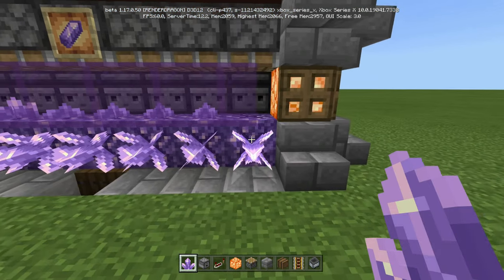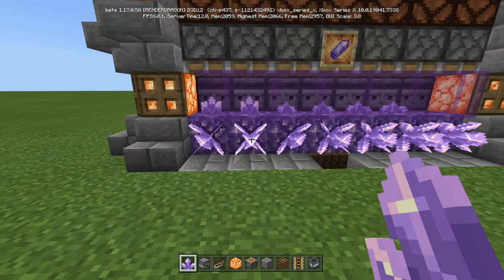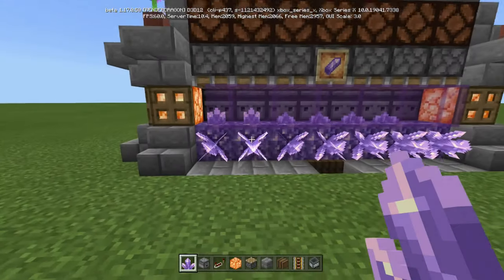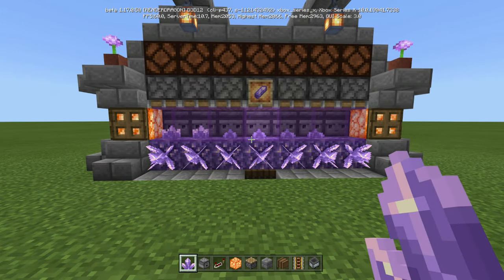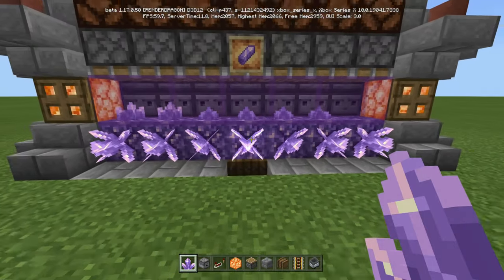It does double the output of the growth, because not only will they grow on the top part, but they'll also grow on the side. So that's up to you if you want to come by and use a fortune pickaxe to mine it manually. I'm going to show you with the spruce trapdoors — that's the way I like it, but that's entirely up to you.